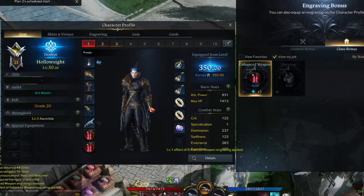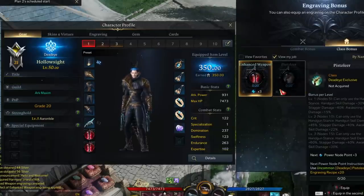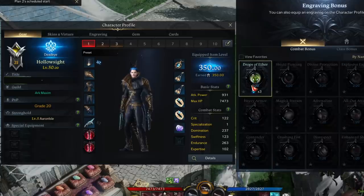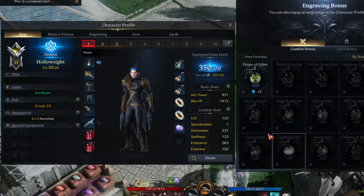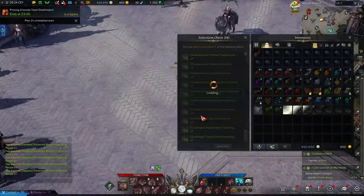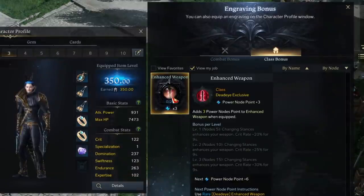You'll notice that I have Enhanced Weapon active and not Pistolier even though both say 0 out of 20. Some universal engravings are active at 0 out of 20 while others have nodes partway there but aren't active yet — that's because they come in different levels. To activate a trait in the first place, you must use the engraving book of that trait 20 times total, and that will reach its first level.